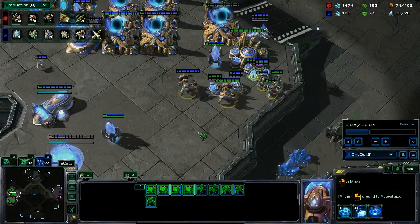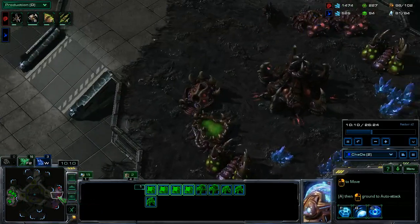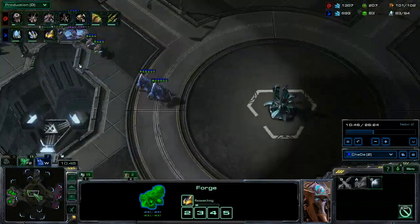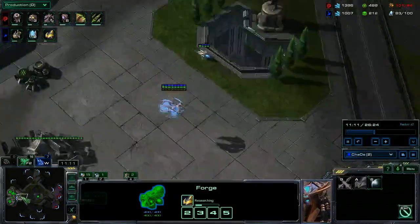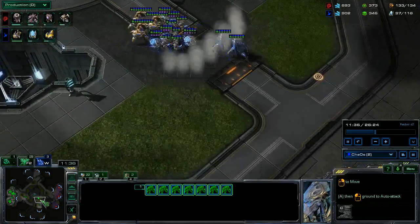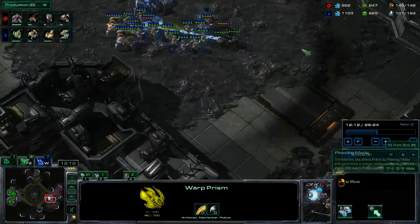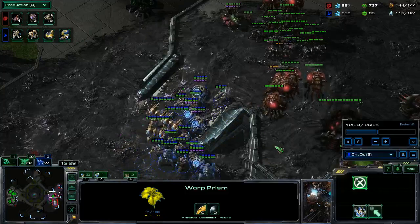I chose to send out a single hallucinated phoenix just to get an idea of what I was dealing with. When I saw these double upgrades I was a little worried going in, because that could mean he has more upgrades than me — my plus one armor just started. I see he knows I'm coming so he's definitely getting ready for it, which is a little bit of a bummer. I get my Warp Prism out and do one warp-in of Zealots. At this point I have five Sentries, so I've deviated from the build a little too much in my opinion.